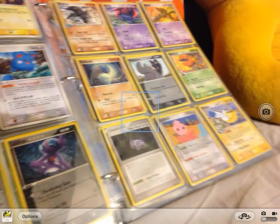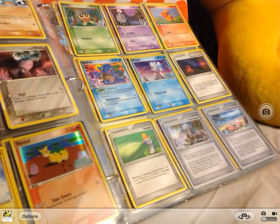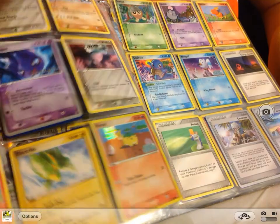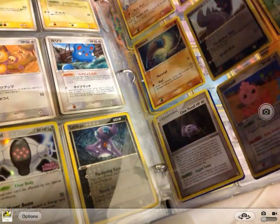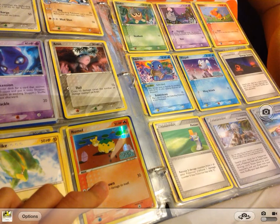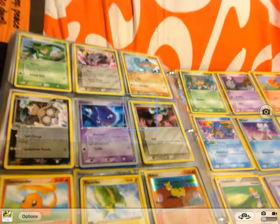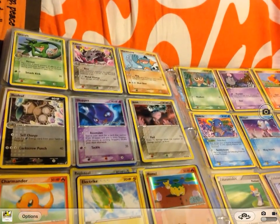I think it's a different set now. Oh my god. Oh, here we go — it is the EX Crystal Guardians set. So we start off with Grovyle, Lairon, Marshtomp.